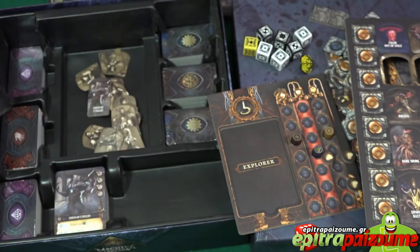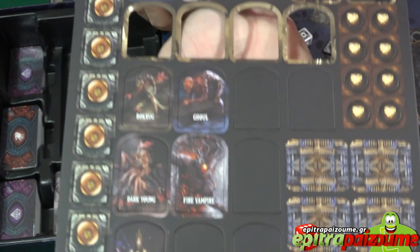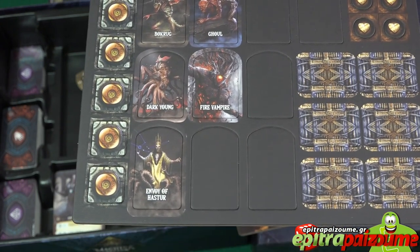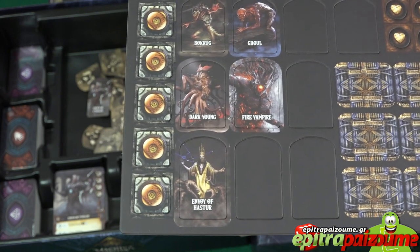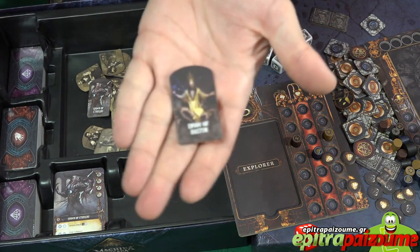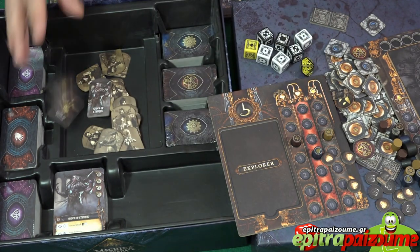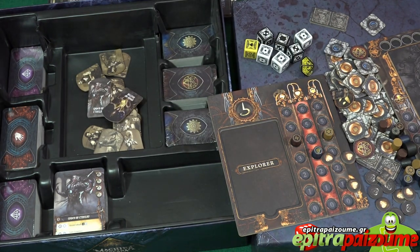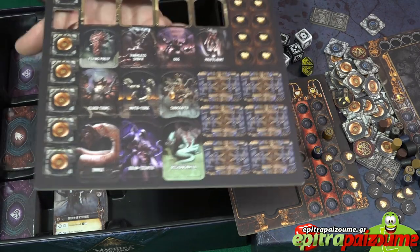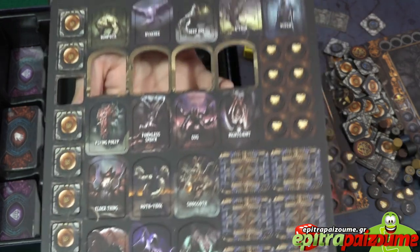There are two punch boards of additional monsters. There's an Envoy of Hashtur — this is Cthulhu mythos all over. What I also like is that this is a different approach to the Cthulhu mythos — it's still Cthulhu mythos, but it has a different artistic and thematic approach to it. And this is the final punch board with additional monsters.